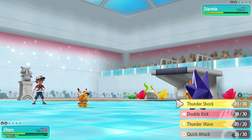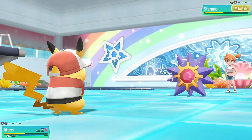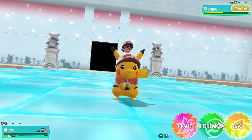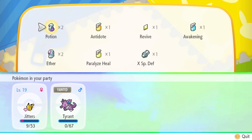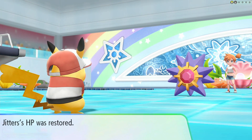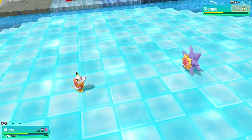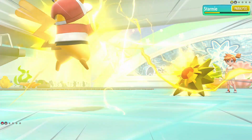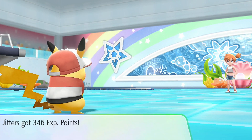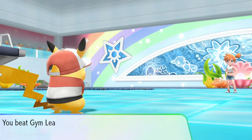Let's use Thunder Wave — there we go, it's paralyzed. We use a potion to heal up, then Thundershock — and there we go, took it down! Jitters grew to level 20. Awesome — we beat Misty!